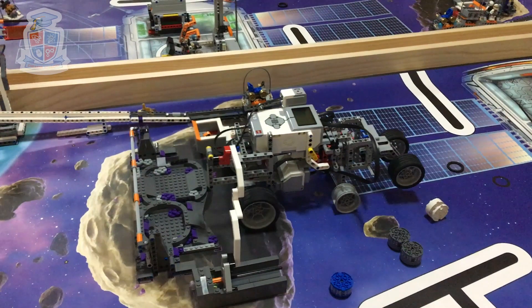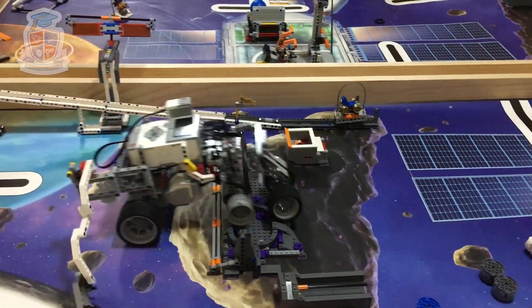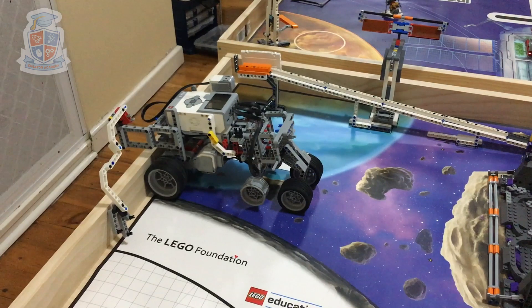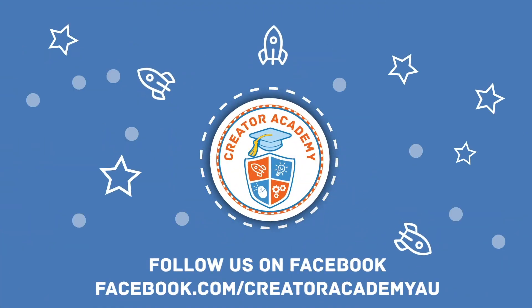Then we deployed the wheels to make the robot higher so it could pass the crater. We passed the crater and squared up against the wall. Then we retracted the wheels and turned around, and now we go up to the base.